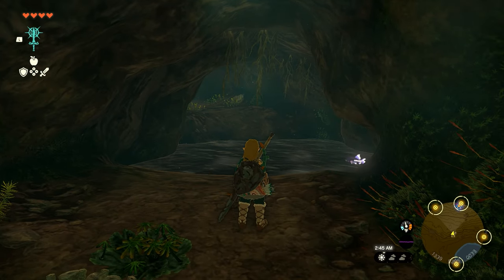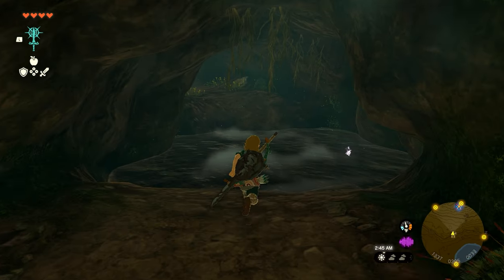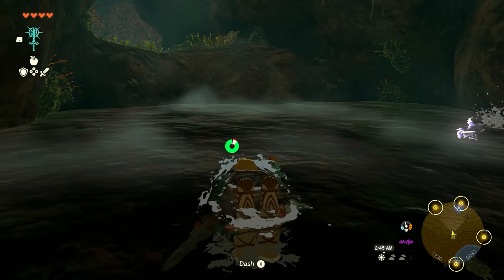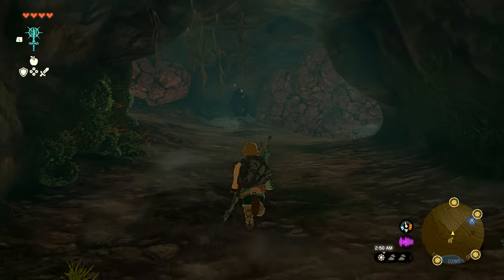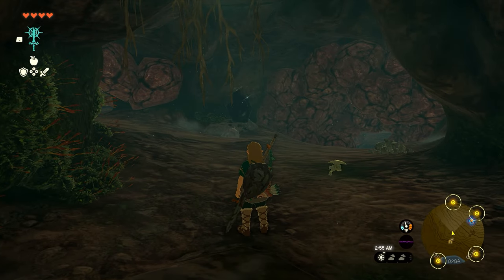We're going to need to fuse our weapons with stone to break a bunch of rocks. Once you come inside you'll have some water here — go ahead and cross that. When you come up on this dirt mound right here is where all the rocks are going to begin, so you're going to have to break a lot of rocks.